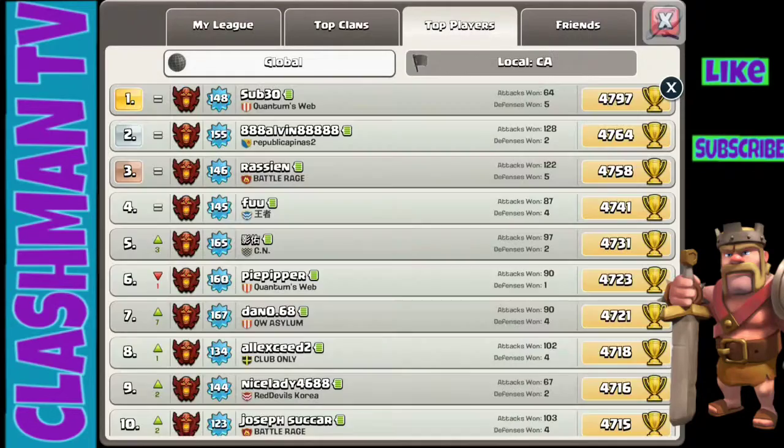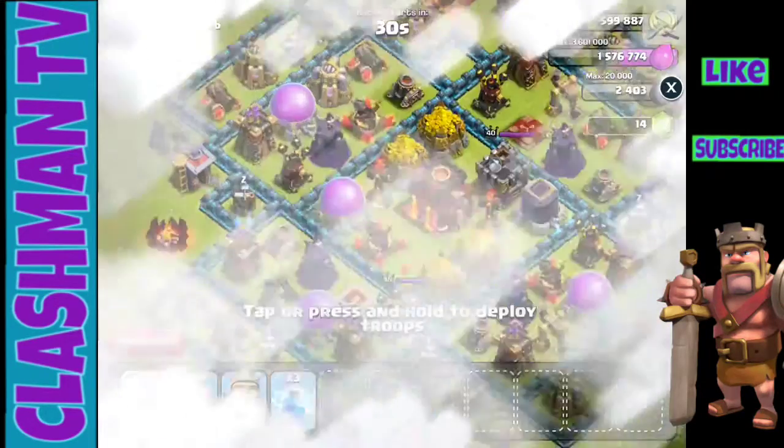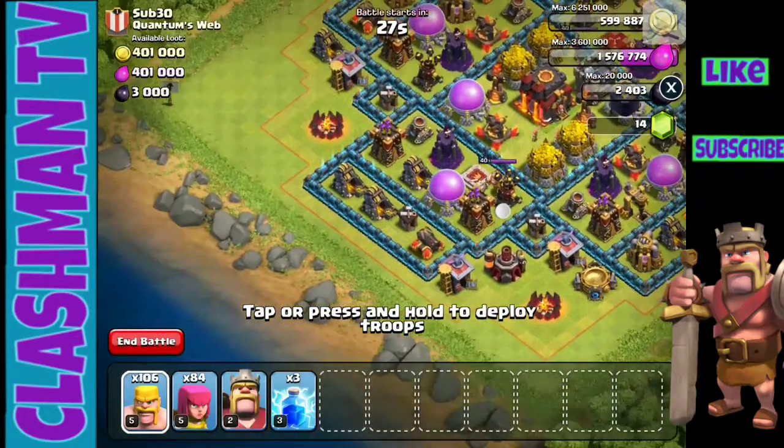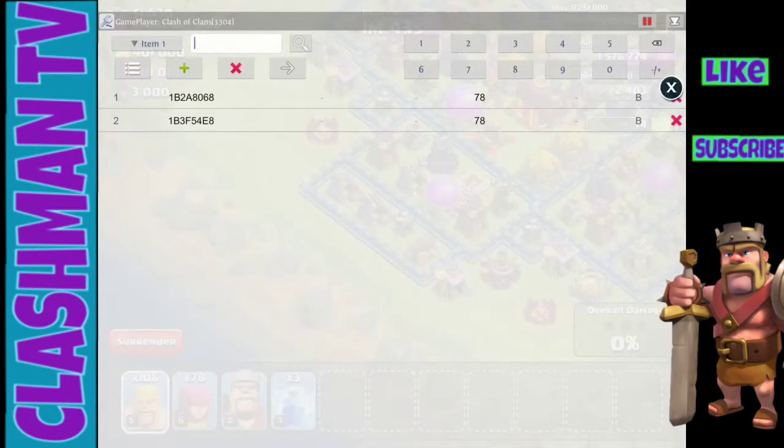I like to use the top players because it's fun. I press visit and now I'm inside their area. I have 106 barbarians here, so I'm going to go into game player, type in 106, and press search.